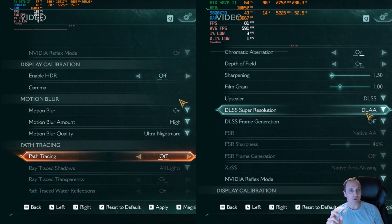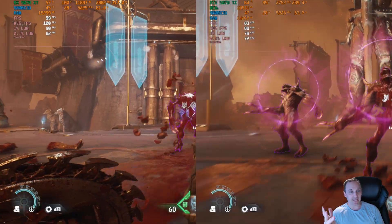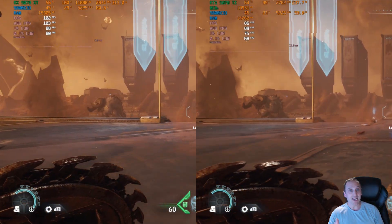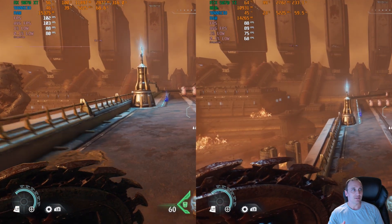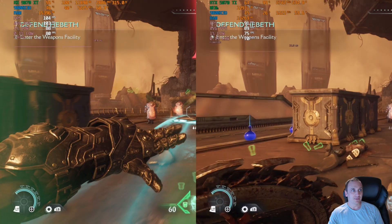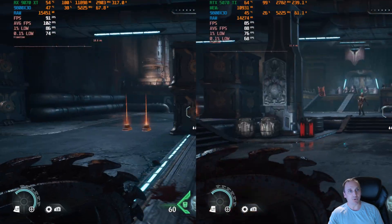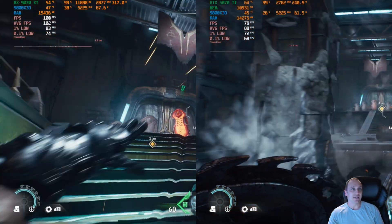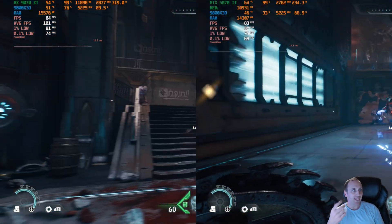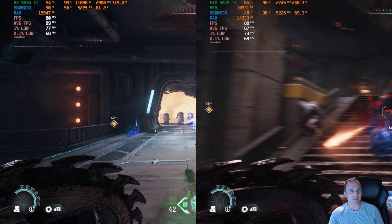Moving on to 1440p using native anti-aliasing, path tracing off, ultimate nightmare settings. Same as at 1080p, the 9070 XT performs a little bit better than the 5070 Ti natively with no path tracing. We're getting an average FPS of 103 for the 9070 XT and 89 for the 5070 Ti. The 1% low is 88 and the 0.1% low is 81 for the 9070 XT, versus a 1% low of 76 and a 0.1% low of 68 for the 5070 Ti. Moving in a bit, performance dips slightly, but the 9070 XT still outperforms the 5070 Ti.